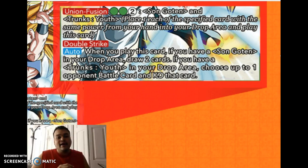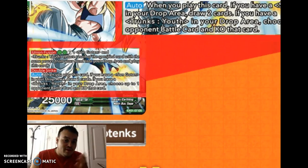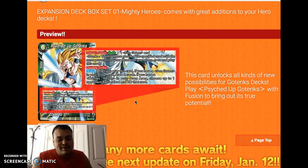It's so good because it has nothing as a main effect, so it's only the on-play activation. You don't get any effect after your initial activation, but it's still really good with double strike — you're getting two cards, popping a card on your opponent's battle zone, doing double strike, for 2 cost. That's really, really good. This card is just great for the Gotenks deck in general.